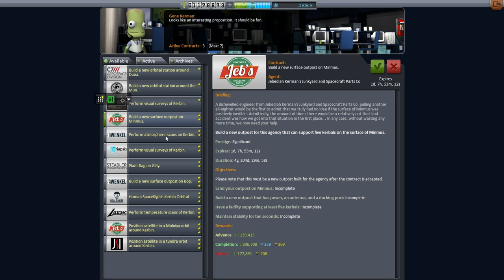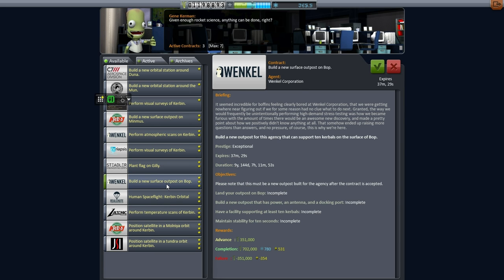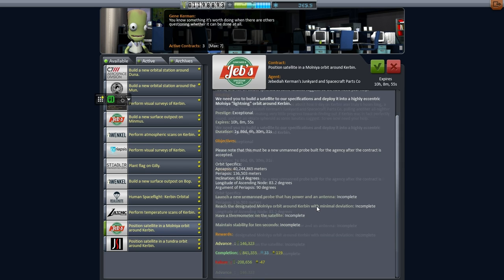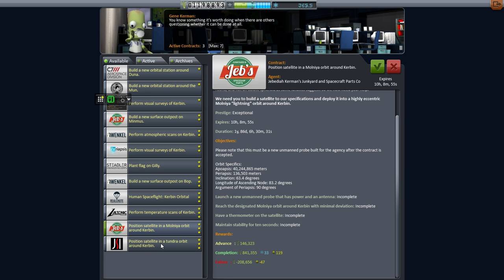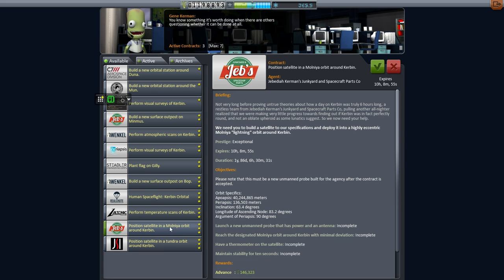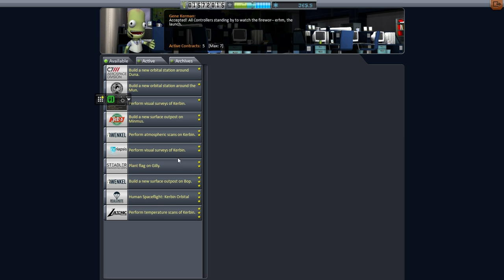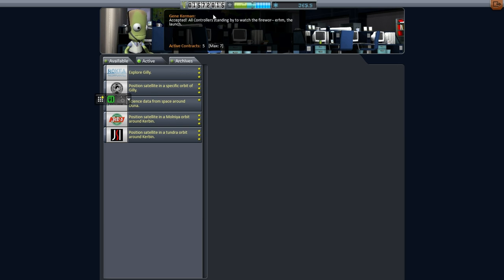I still don't remember where Minmus is. Plant a flag on Deimos — well, after the last one I don't think we've got to risk Kerbals on that. Is Bop Phobos? I'll have to check. For funds, I think we should take this Molnia Orbit contract — that's pretty easy. I'm going to pick up this contract to get the funds for launches. Highly eccentric Tundra Orbit — okay, let's take these two contracts for funding. I don't know why they give us that much funding for these. That'll take care of that, so we won't be too bad on funds.